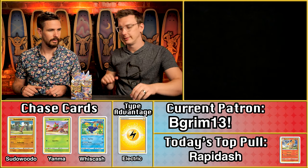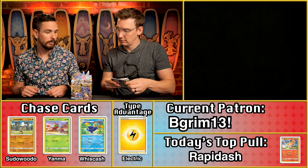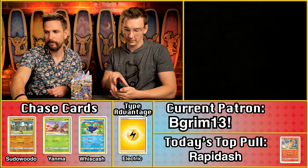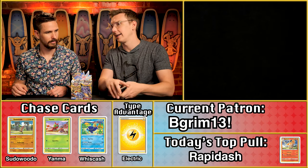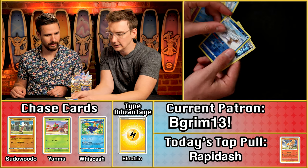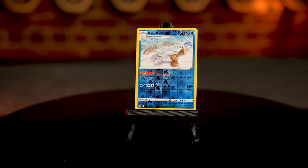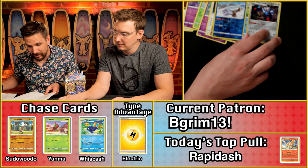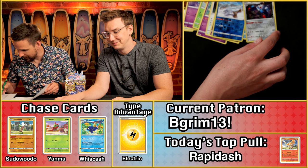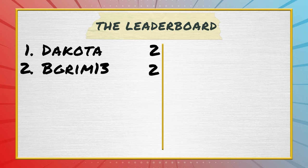Next up, Be Grim! No electric energy, so no point multiplier. We have the Magnezone and the Avalogue — so another two-star pack, which means at least two points. Six cents for the Avalogue, and 33 cents for the Magnezone. That's good for two points for Be Grim.